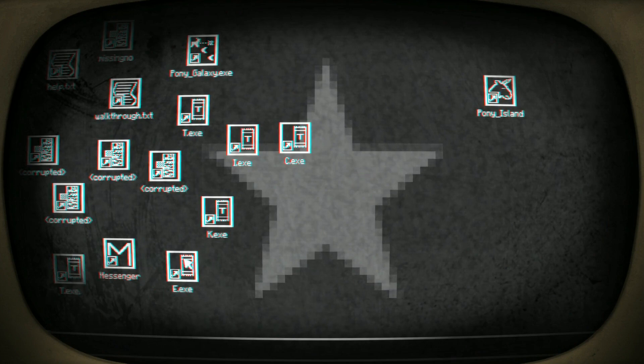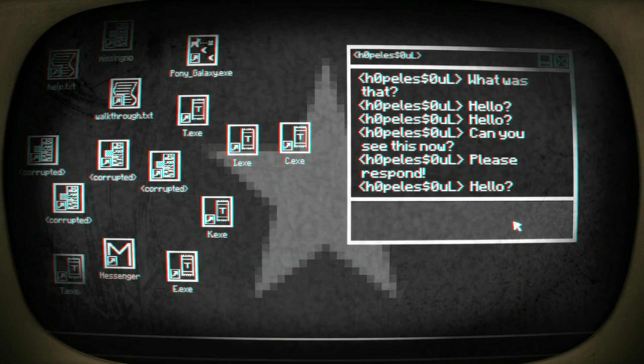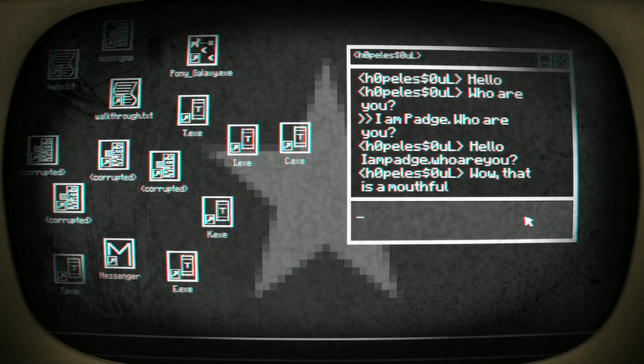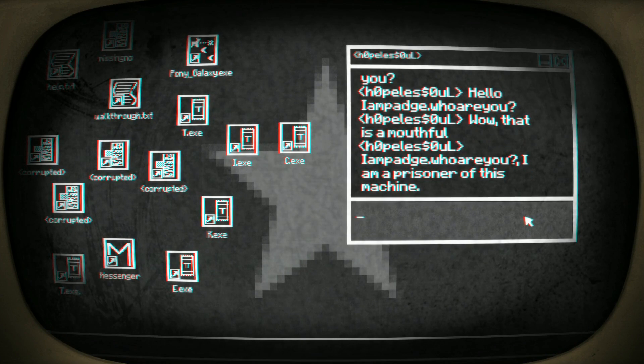You have 14 messages — popular guy! 'Hello, hello — can you see this now? Please respond.' Hello! 'My prayers are answered — hello, who are you?' I am Padge — hang on, got to do it right with capitals. 'Who are you?' 'I am a prisoner of this machine.' Okay. 'Hello, I am Padge — who are you?' 'I am a prisoner of this machine.'